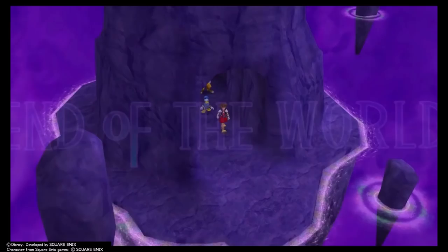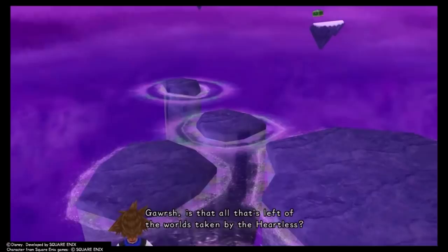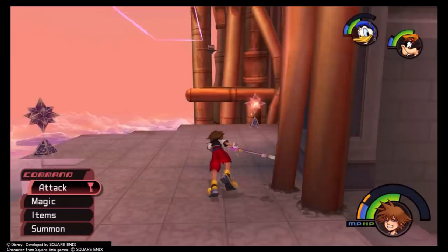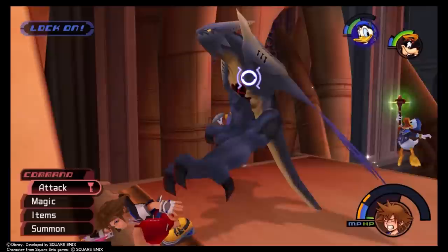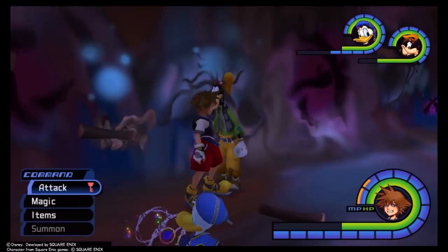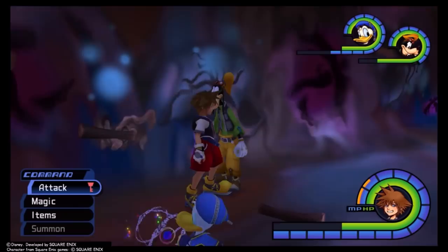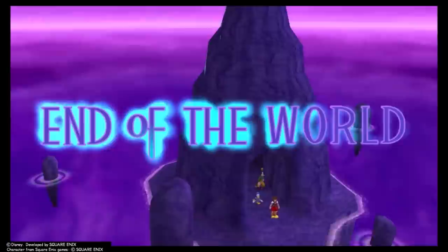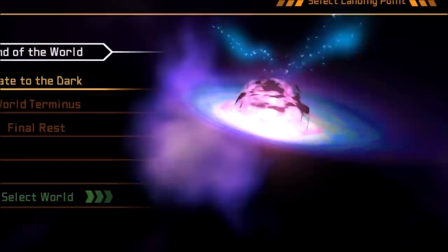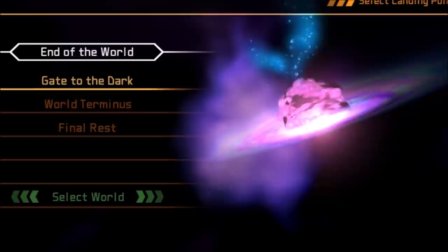Over the years, the KH1 world that's had the biggest rise in my rankings is End of the World. I think you can call its mere existence a surprise from a meta perspective — Hollow Bastion had all the markings of a final gauntlet: big intimidating castle setting, the toughest-looking Heartless we'd seen, a bunch of bosses including who we believed was our primary antagonist. But then Ansem steps out, pulls back the curtain, and behind it is this abstract hellscape — a twisted amalgamation of world corpses, like some galactic Pangea breaking apart and reforming. A location that is also an event: the End of the World. KH1 isn't going to sit us down and explain it to us — it's a place happening somewhere.